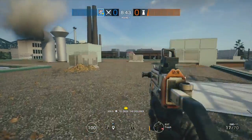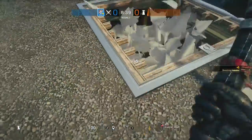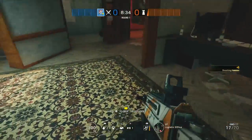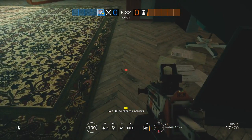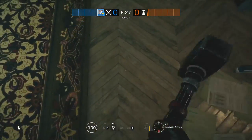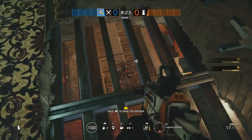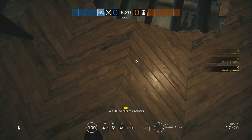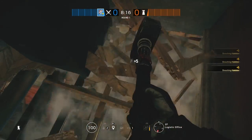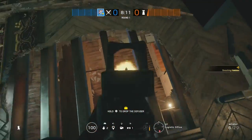Now these final two — Sledge and Jackal or Zofia — depending on whether you take Lesion or not. Their job is to clear roamers and do the soft breaching. The reason why we're going up here is to avoid getting C4'd by Pulse below kitchen, but also to clear roamers. This is the main thing, the whole point of the strat. The reason I didn't choose Buck over Sledge is because Buck doesn't have enough soft breaching — he'll run out pretty fast. So what we're going to do is open up this wall.